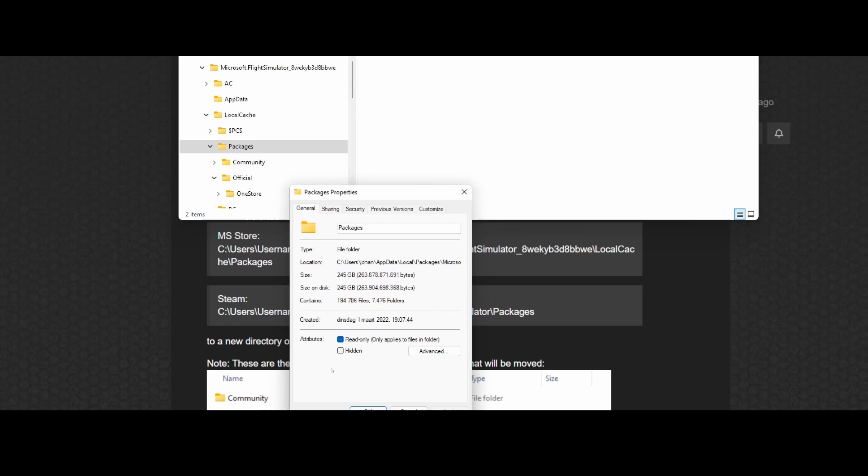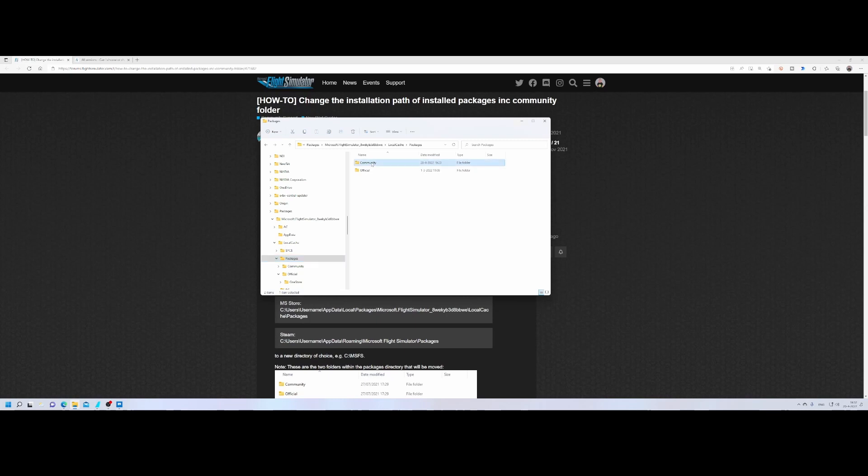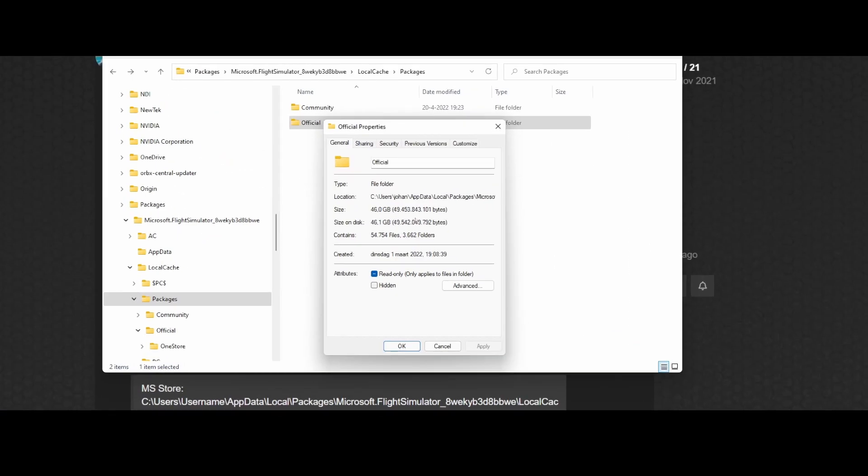It's 245 gigabytes which you'd need to reinstall. The community add-on folder is probably the smallest one — only 42 gigabytes. The official folder is much larger; it goes easily above 200 gigs. That's of course what you want to prevent, especially if you're limited by your ISP — 202 gigabytes is not a lot of fun.